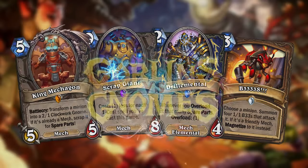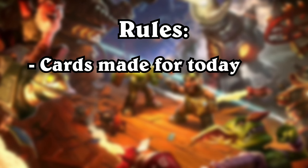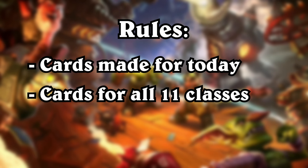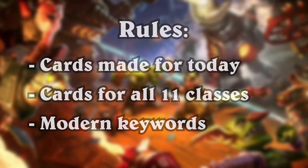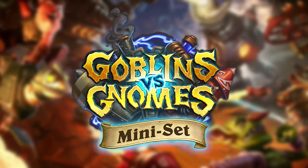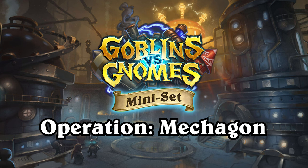I've made brand new cards for this project, but before we dive in, I want to quickly set out the rules. I'm going to treat each of these mini-sets as if they came out today. This means I've made cards for all of Hearthstone's current 11 classes, and they will feature keywords that are evergreen today, even if they didn't exist back then. Now let's dive into the mini-set for Goblins vs Gnomes, which I have named Operation Mechagon.